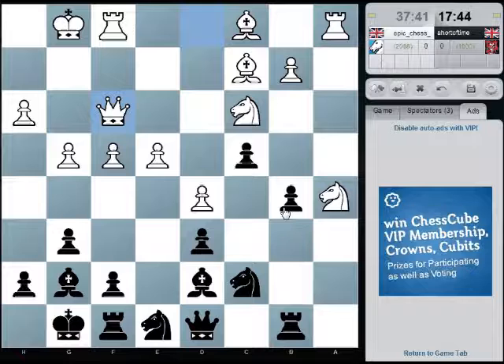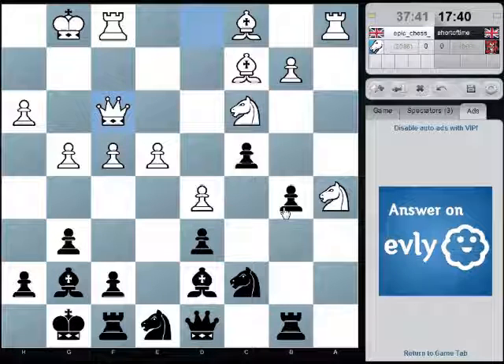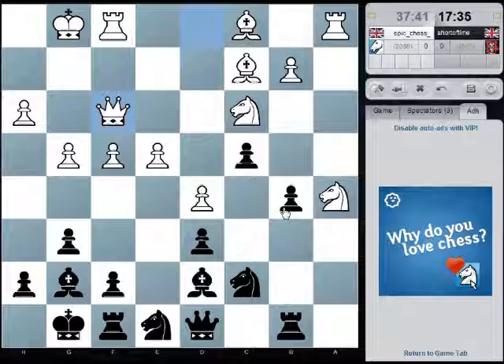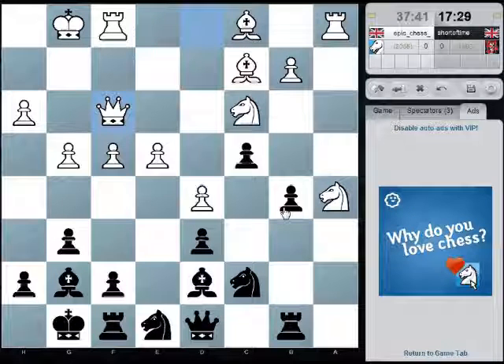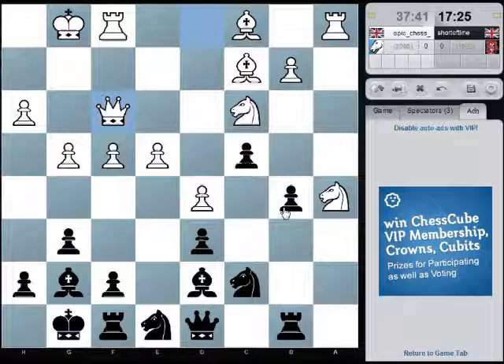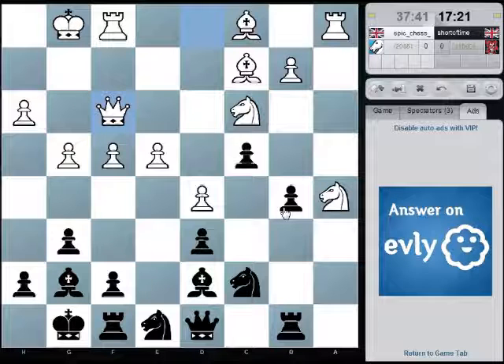But no — then that pawn on c4 would be weak, so I don't want to do that. I need to move fairly quickly now, so rook a8. I'm expecting knight b7 in reply, I'll be honest.